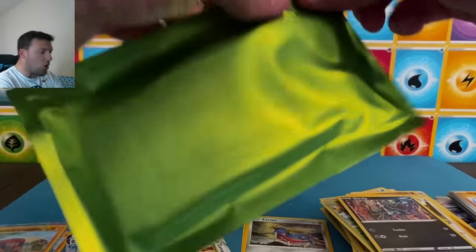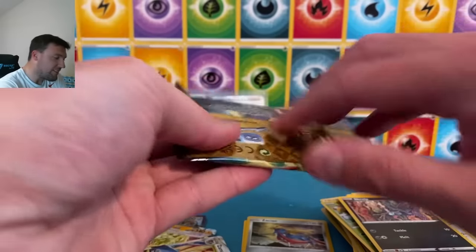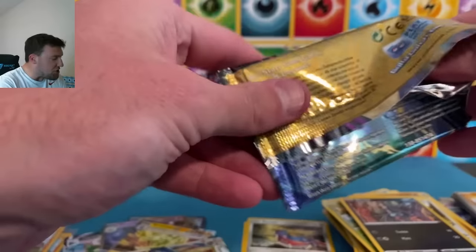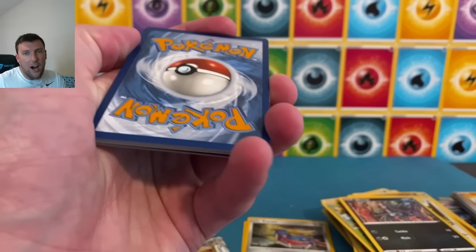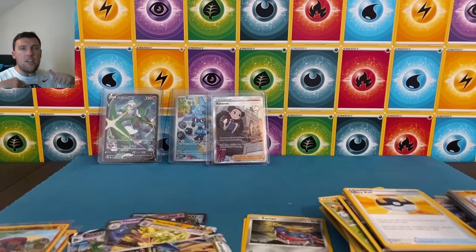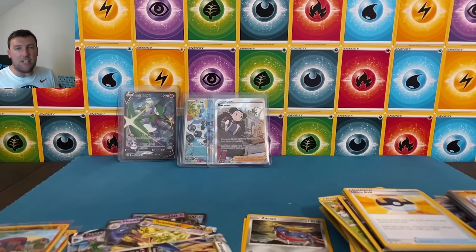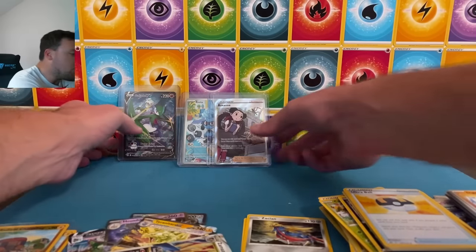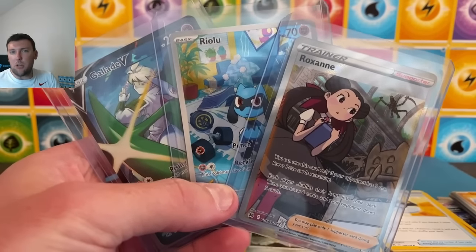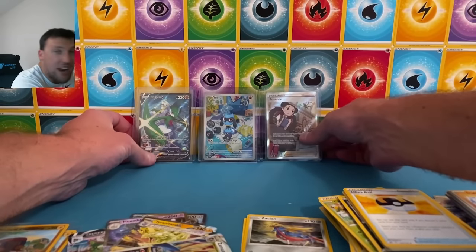Water energy — lightning energy. We got a double banger: Zacian V-STAR! Let's go through this pack. Switch, Pancham, Helioptile, Bewear — Roxanne on the trainer! Roxanne full art trainer — could not have been cut worse if you had a blindfold on, the lap is real thick. Roxanne full art very very nice. Green pack — Evolving Skies, Crown Zenith. Tangela and Lycanroc. Roxanne, Revaroom — nice stuff from three packs. That's 18 packs opened today with nine of them being Scarlet and Violet early era.